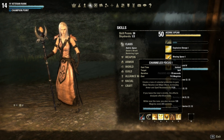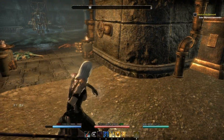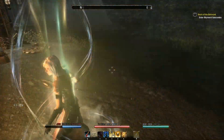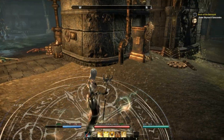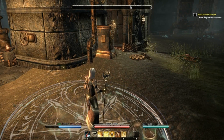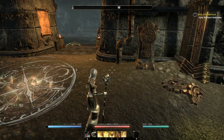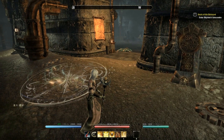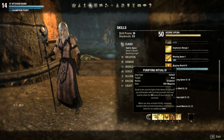Channel Focus: create a rune of celestial protection to gain Major Resolve and Major Ward, increasing armor and spell resistance. If you leave the rune's vicinity, the effects dissipate after 8 seconds. While you are near the rune you recover 120 magicka every 0.5 seconds. I'll show you how it works — after casting you can see on my bar: 120, 120, 120 every half second. If you step outside the area, the skill still works on you for 8 more seconds.